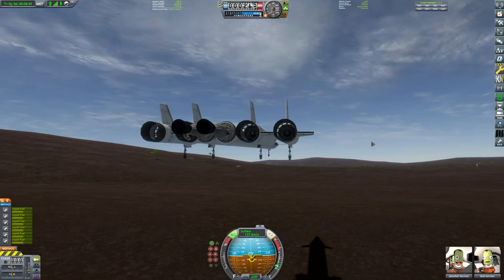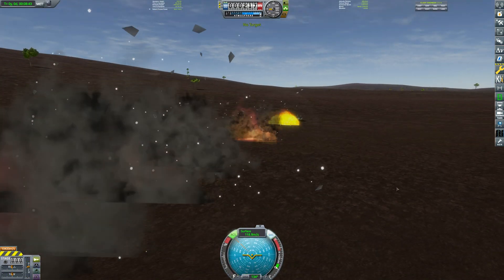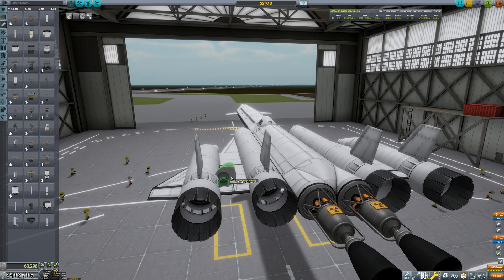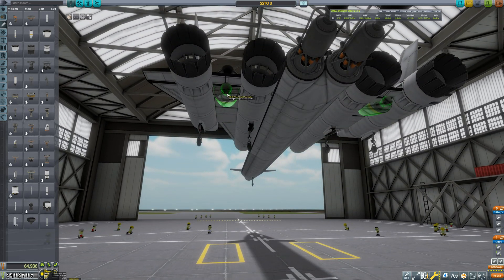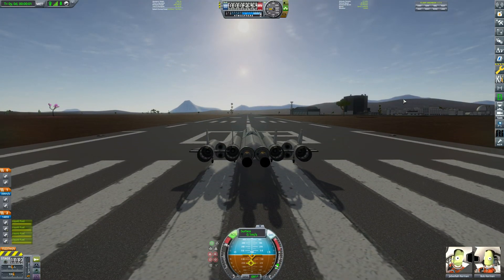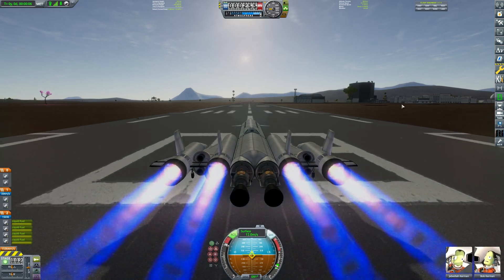No, no, no, no — stability assist is letting me down. I barely even touched the ground. What was that? I think what I'm going to do is add some Thud engines to the back. I did do this originally but the centre of mass got too far back, so I might have to move them forwards a little. Nope, that looks pretty good actually. All right, it's time for round two — let's stop the craft bouncing first. There we go. Round two. Fight.